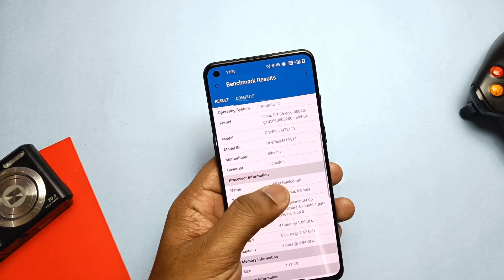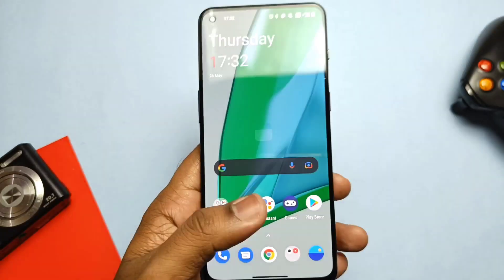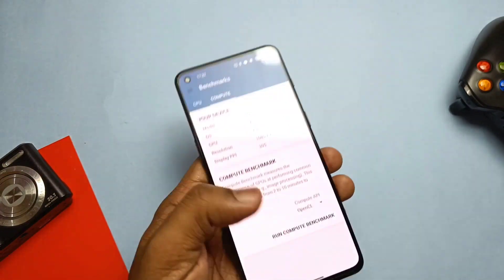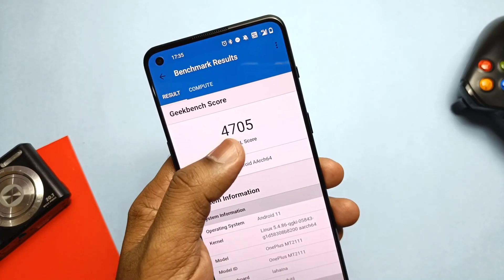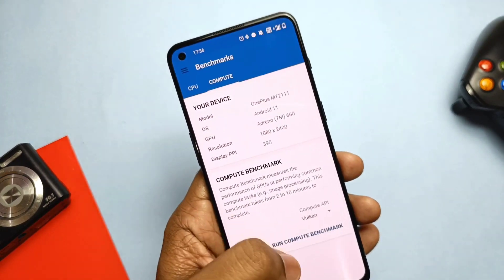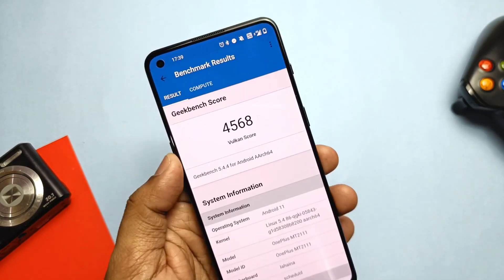Because of that doubt, I reinstalled the new drivers via the Magisk module and ran the tests again to be sure the new drivers were working properly. This time on the OpenGL drivers I got 4705, and on the Vulkan drivers test I got 4568. So it's confirmed that the new drivers are really delivering awesome results compared to the old drivers.